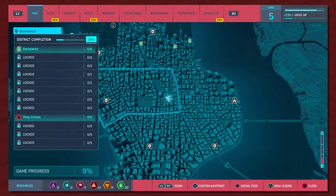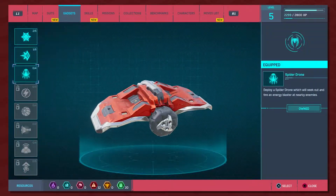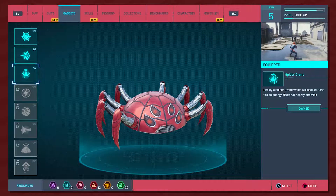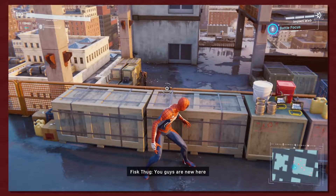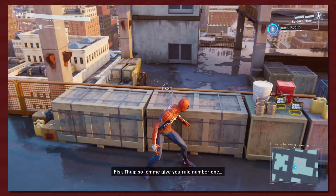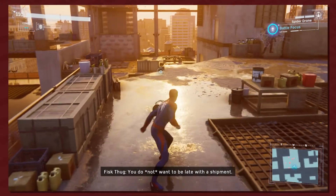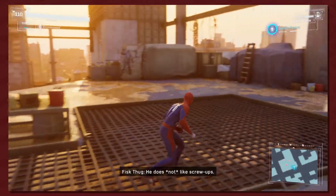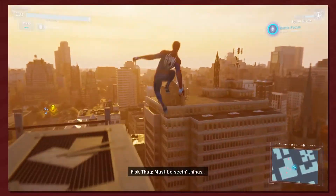I just unlocked the spider drone. Let's make a lot of noise so they can catch us — that's not doing anything. I now have a spider drone. What does a spider drone do? Spider drones will sneak out and fire an energy blaster at nearby enemies. Okay, let me see.